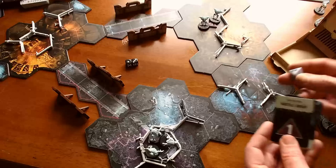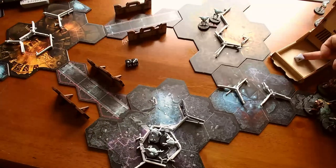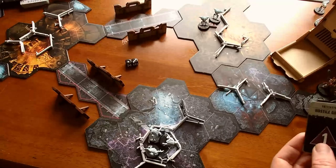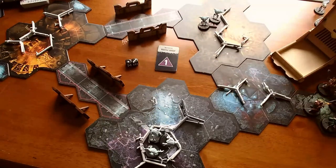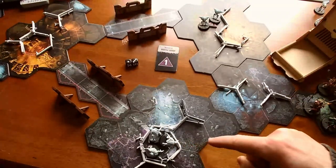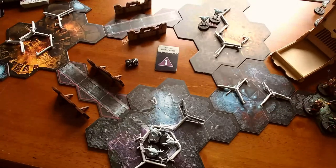I could roll here and see if he gets a success — he does not, he gets a blank, an empty roll. So that didn't work. I could use one of his activation dice to attempt a Gambit to really get him to the front, but I don't think it's worth it. I could be wrong, because these guys are fierce. I'm going to let them come to us and take my chances.